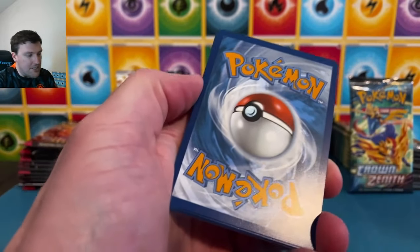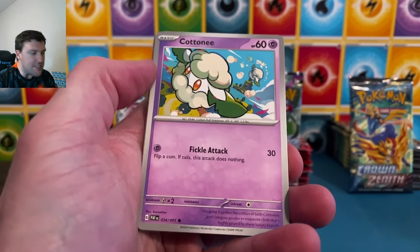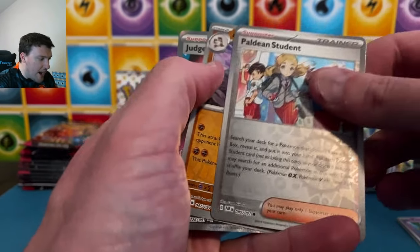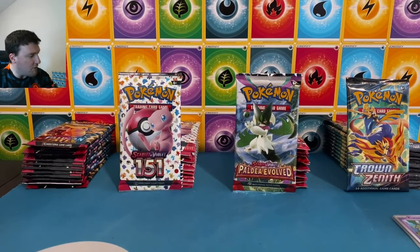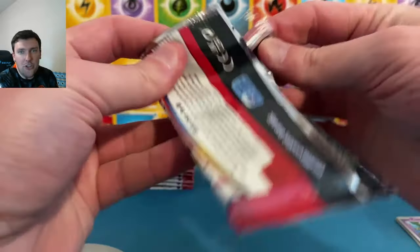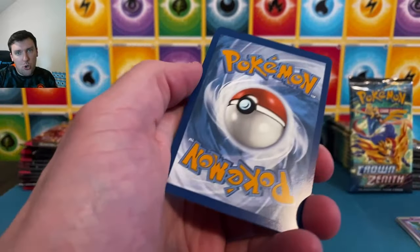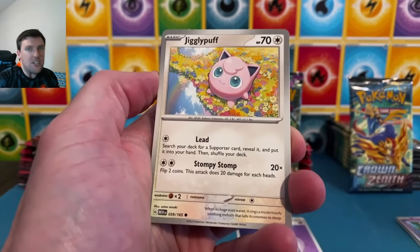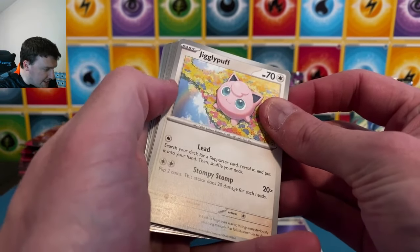Happy Friday eve, happy Thursday everybody — another full week of videos. This week we pulled some amazing stuff, let's keep this train rolling. Paldea and Fates: student, Annihilate, Judge right off the bat for our trainer — we'll set that to the side. 151: I don't know what more to say about this set, one of the best sets ever made. We still need two cards from this set.